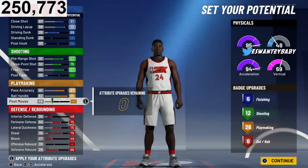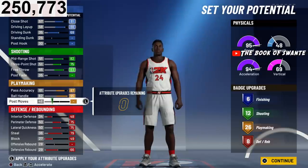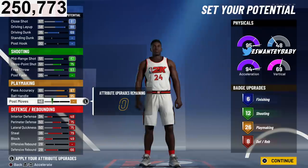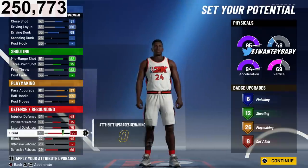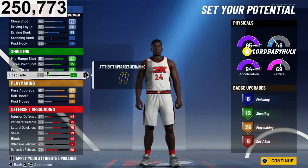This is the 2v2 build. You have to make it like this to get lock takeover. I think it's because you have max block. If you just have it with eight defensive badges and then 30 playmaking — which the other build is going to have — I'm going to tell you why 30 playmaking and as many playmaking badges is needed. But to unlock block takeover, you got to have it max, or maybe it's the 26 playmaking.